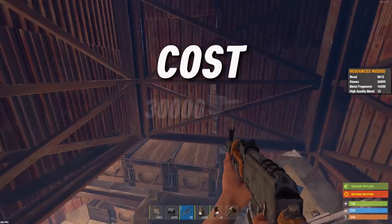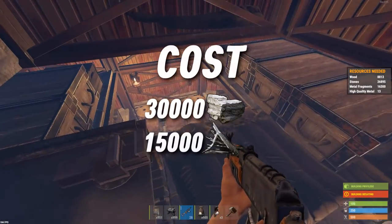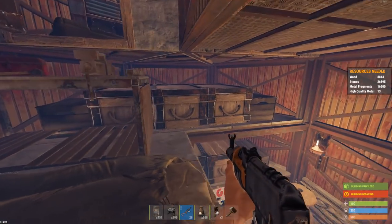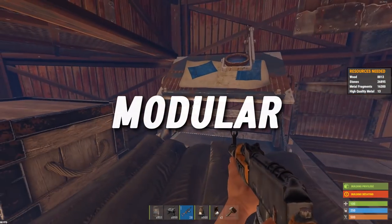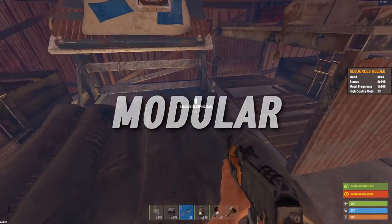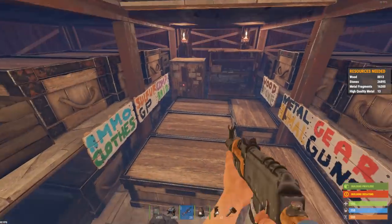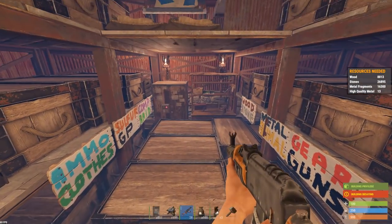This base costs 30k stone and 15k metal. Do not be afraid about the cost of metal frags, because this base is modular, which means it grows with you on the server. The majority of this base is built with stone and will keep you secure for a long time before the metal is added gradually later on in the build. Let's get started on how to build this base.